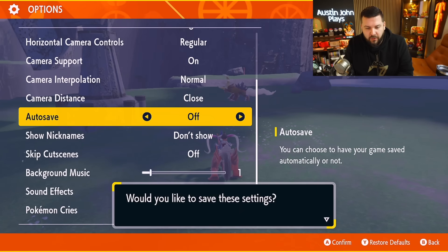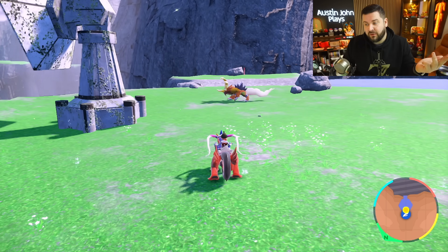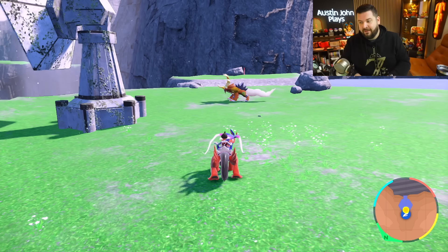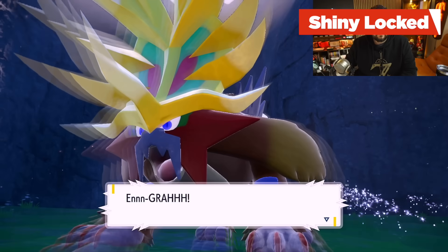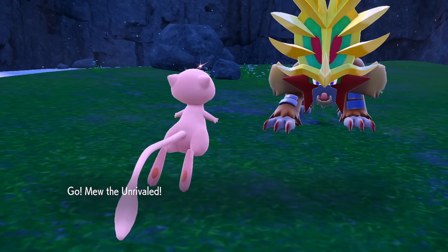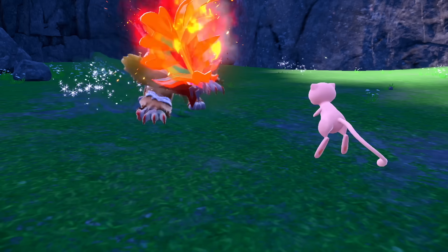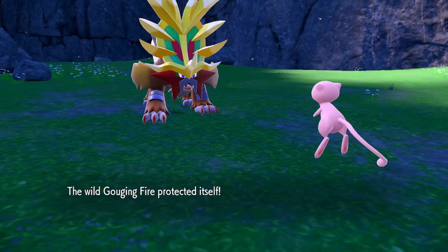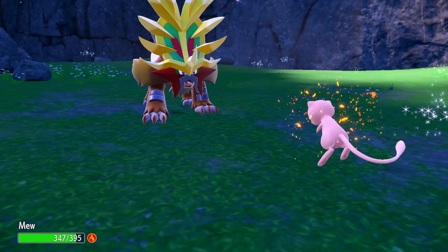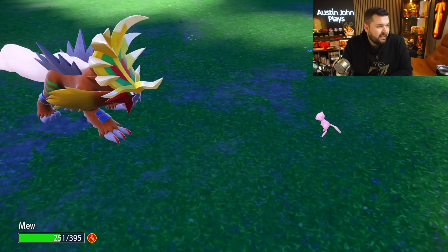Before going into battle, turn auto saves off and put down a hard save right in front of it. At level 75, Gouging Fire has the moves Lava Plume, Fire Blast, Dragon Rush, Burning Bulwark — which appears to be a signature move — and Raging Fury. Burning Bulwark is a protect move that burns. Gouging Fire is a Fire and Dragon type.